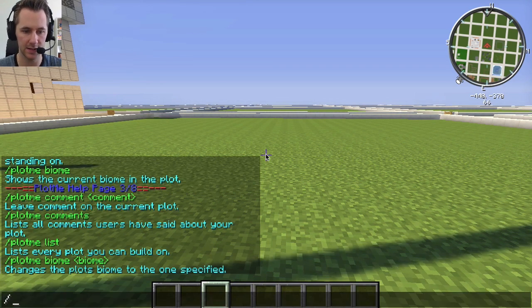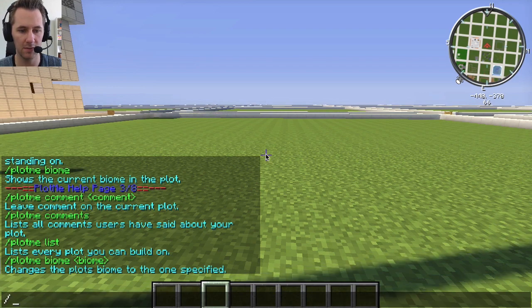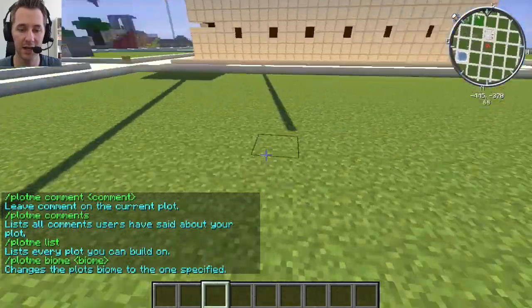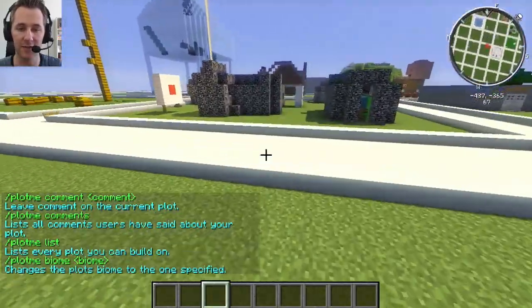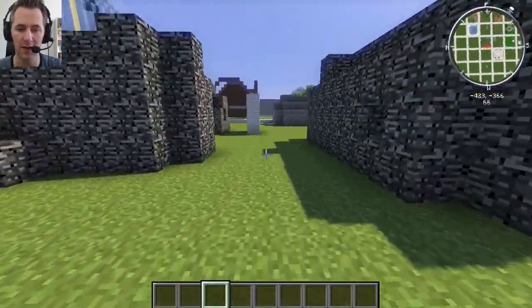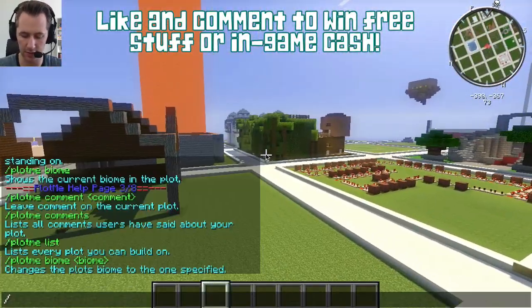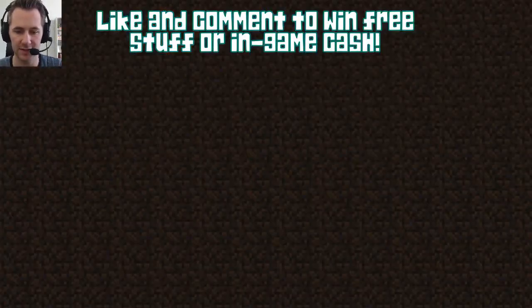There is also 'plot me comments' where you can leave comments. You can trust other players. You can even mark your plot as done, so admins can check if it's good enough to build on the whitelisted creative server — which is going to be a futuristic world.